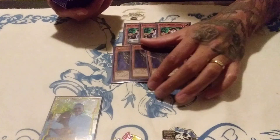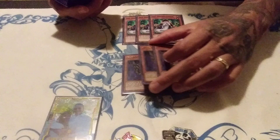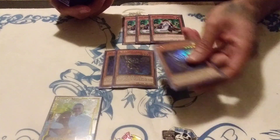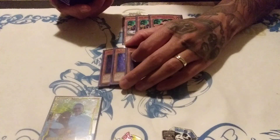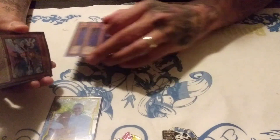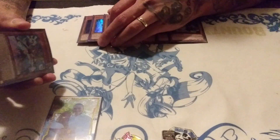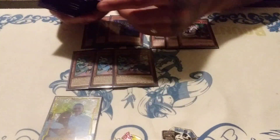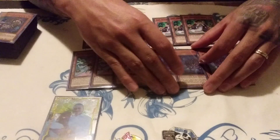For the Shaddolls, we're playing three copies of Squamata. Squamata is legitimately the best Shaddoll monster in the main deck in the game. As far as extra deck Construct is probably the best, but Squamata basically does what Construct does — sure it doesn't add a fusion from graveyard to hand, but it does exactly what Construct does functionally. It's three extra copies of any Shaddoll you want, which goes hand-in-hand with my three copies of Wendy and three copies of Hedgehog.